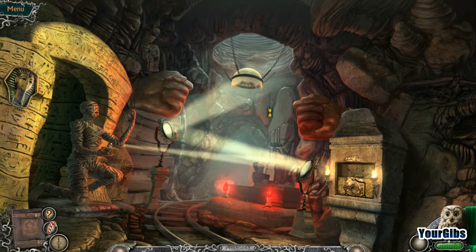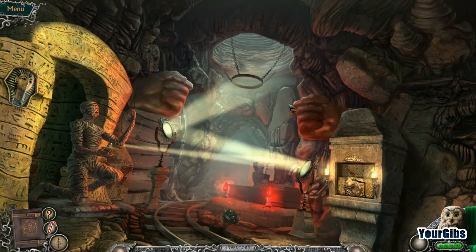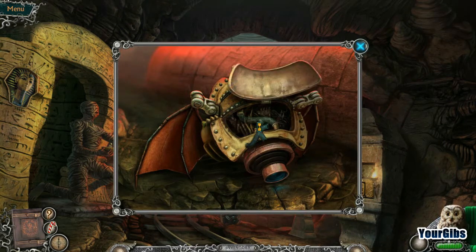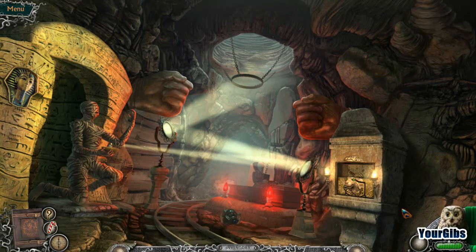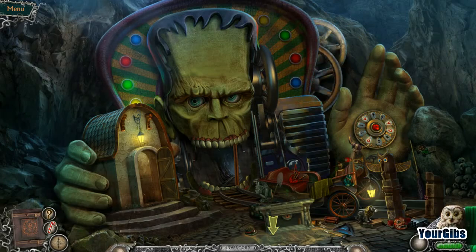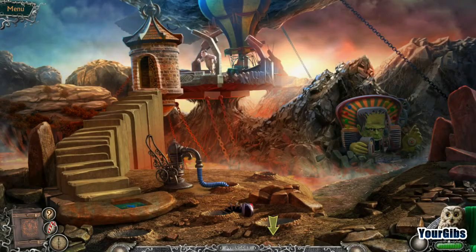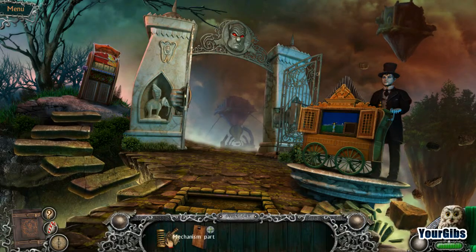Wow! Why is it disappearing? I think we know what we need to do. Ha ha ha ha. Smashed you. All that for a mechanism part? Woo hoo! Still want that seventh candy cane. If I can help it. I would really like that seventh candy cane.